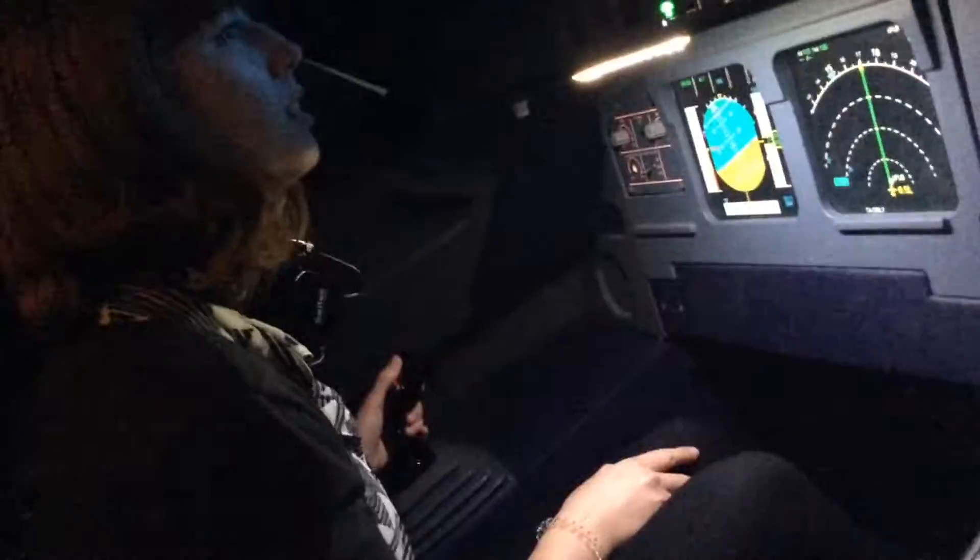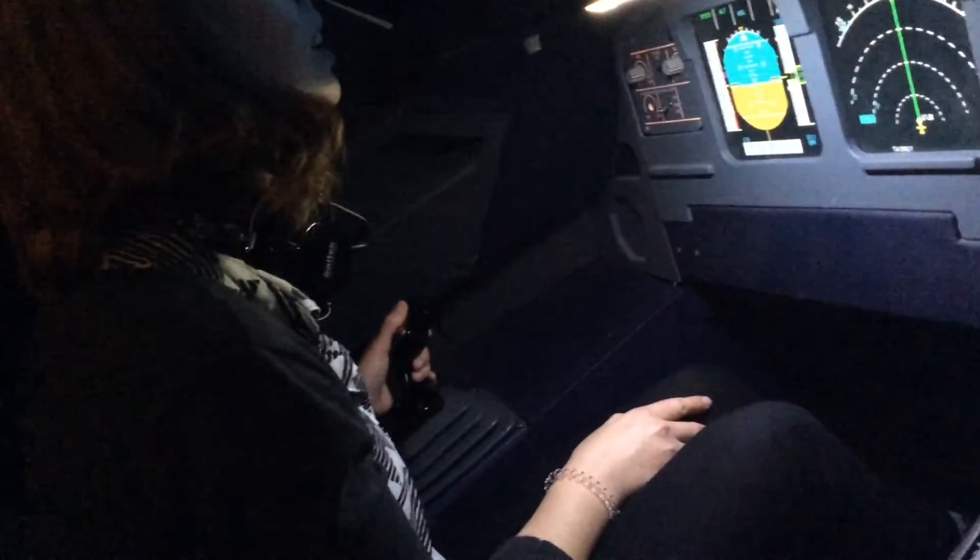You're doing really good. I think the cabin crew should alert the passengers for a bumpy landing. See the four lights? When there's two white and two red, it means you're at the right glide slope. So once you reach it, you have to pull.